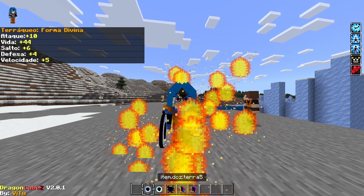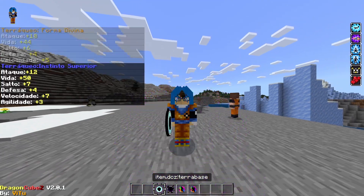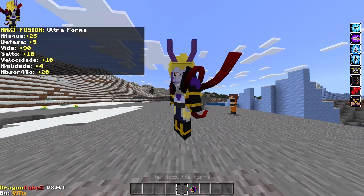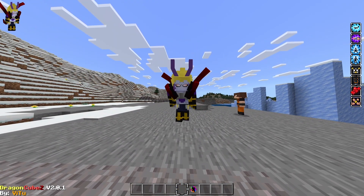We have Earthling 4 which is God, 5 which is Finn, base, and then we have the Ultra Form which is the Maxi Fusion between everything.